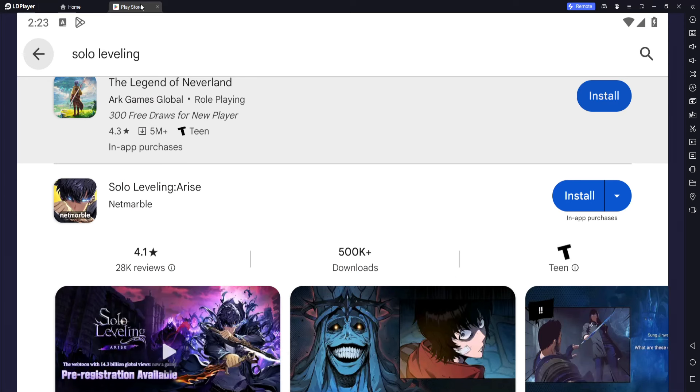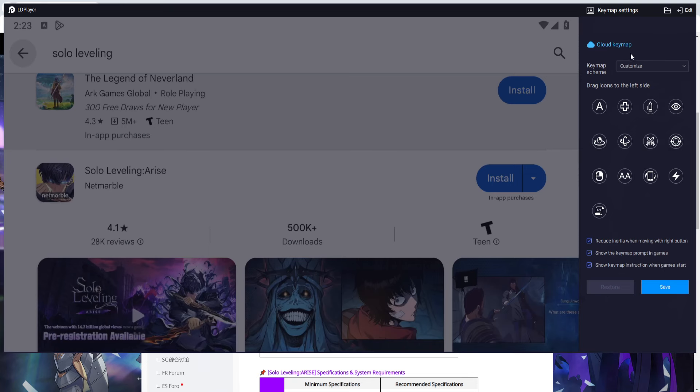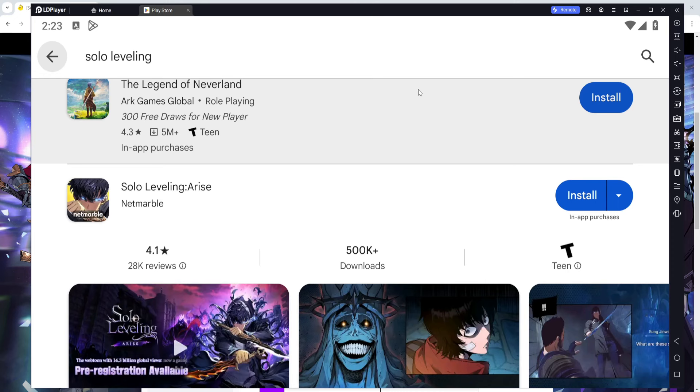If you want to go down the route of getting it on an emulator, I highly recommend LD Player. It's what I recommended at the very beginning, and it's what I'm going to recommend now because it just doesn't slow down your PC. And if you have a controller, there is a gamepad option for LD Player. You can connect your controller and set up your controls by mapping the buttons, so when you press A on your Xbox controller, it clicks on the specific skill you've mapped.